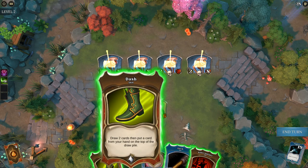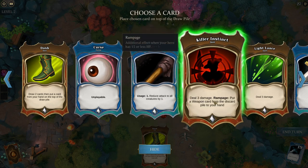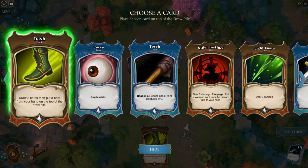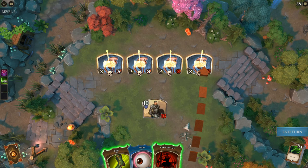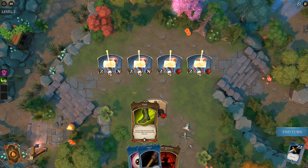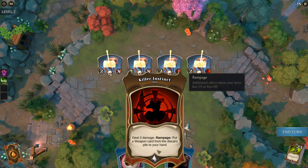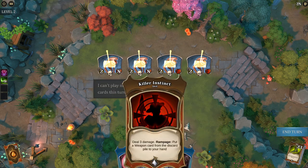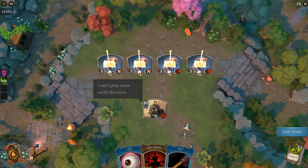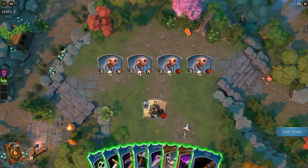Then I'll use Dash to get rid of the torch, Light Lance on one enemy, sword on another, one more Dash, then Warlocks Wand next turn. I use up the torch, and I was just about to set up for Killer Instinct but can't play any more cards this turn — so we're going to get hit for 8. Oh wait — why didn't they hit us? Because they're all stunned. Good.